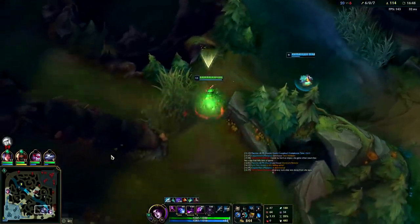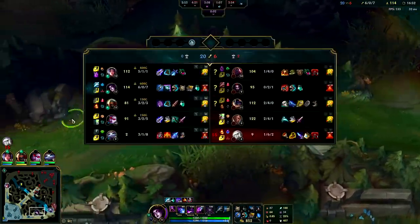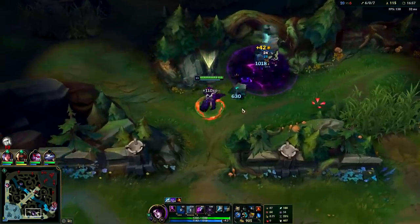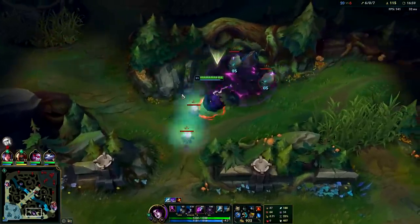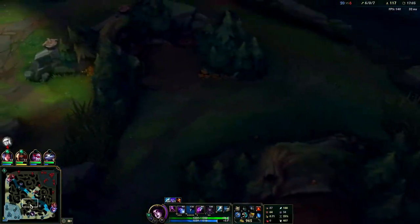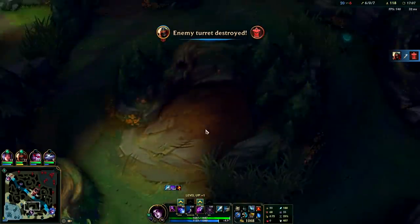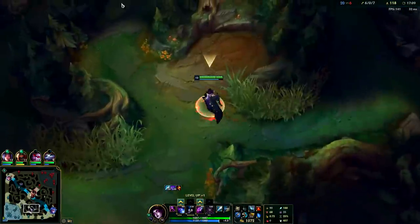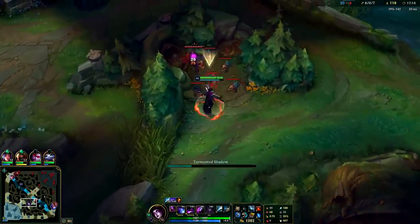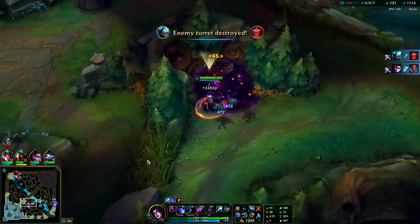I'm really surprised we're not seeing Morgana in the pro scene — it's very strong. Even my CS is pretty high for how much I've been ganking. Make sure you don't try to gank at level two — get level three, take blue and Gromp at the same time. I really like that Morgana can start wherever you want: solo start raptors, do red and golem, start on a buff and full clear. She has so many clear options.